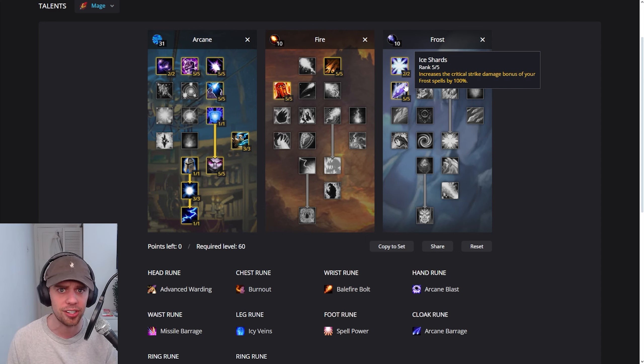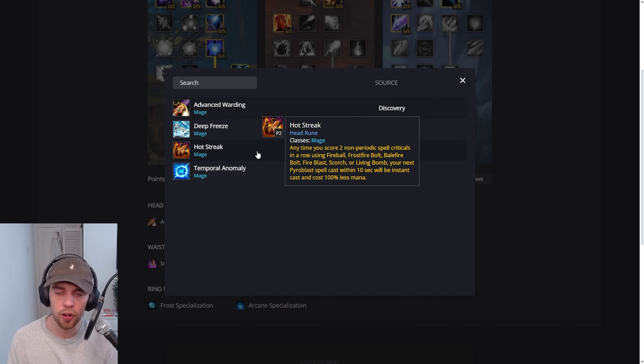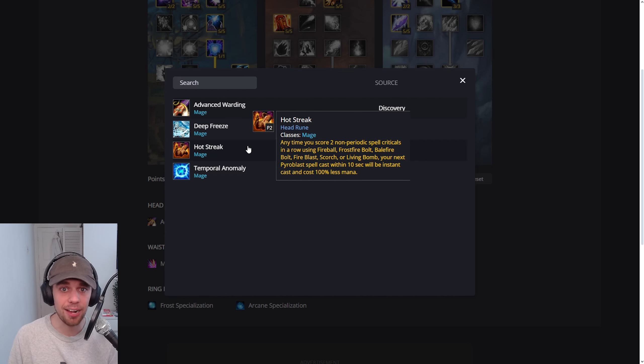Now let's have a look at the runes we're going to be using. On the head, I like to go for Advanced Warding. Your Mana Shield can now be cast on any friendly target and absorbs 100% increased damage, with Mana Shield consuming 50% less mana per damage absorbed, and additionally your Remove Lesser Curse is replaced with Greater Remove Curse. You could also go for Hot Streak if you really just want to go for pure damage — anytime you score two non-periodic spell criticals in a row using Balefire Bolt, your next Pyroblast spell would be instant. However, we can't go for that because we don't have Pyroblast, so even if you want a pure DPS rune here, there's no actual benefit to using it after those spells — the buff it's going to give you isn't actually going to do anything.